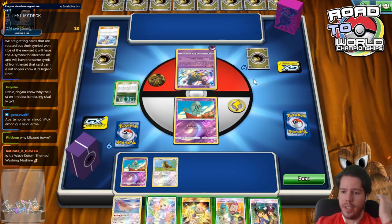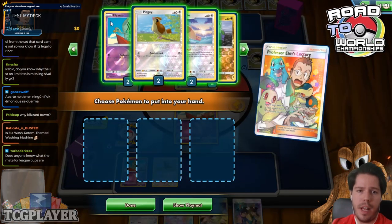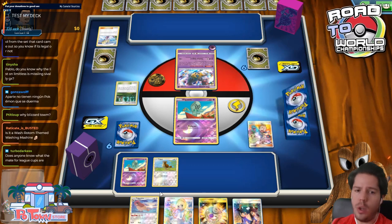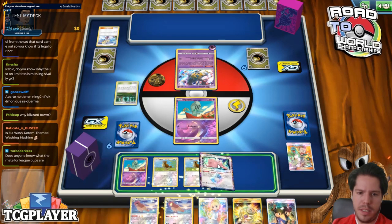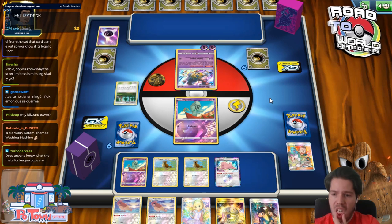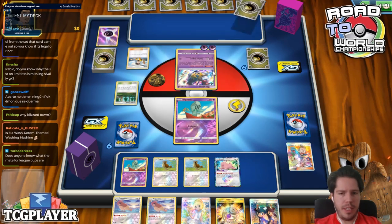Someone asks why the Limitless list is missing Silvally-GX — because they played a different version of the deck. Day 1 they had Silvally, and Day 2 they didn't. We have a pretty sick-looking setup right here and my opponent got nothing, so we might just win this based on Malamar's bad draws. Blizzard Town is key because you hit the Giratina for 90, it has 40 HP left, and therefore it can't attack — so you might be able to prevent a KO there.